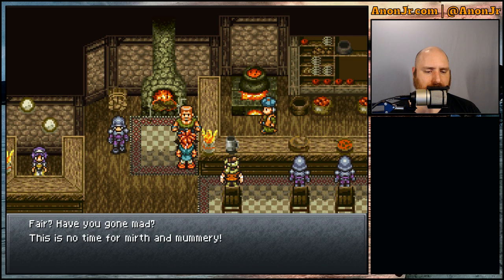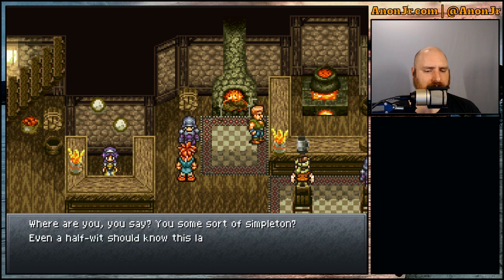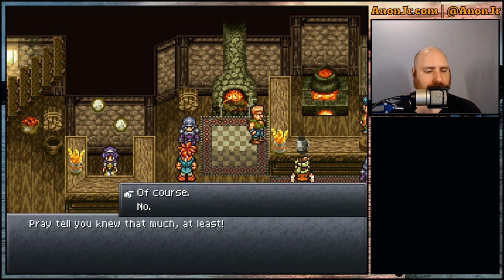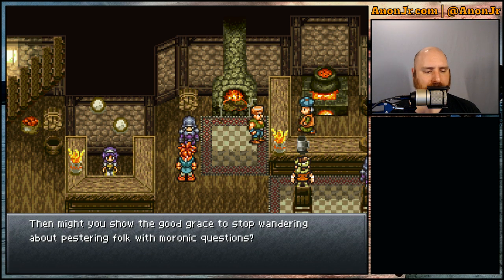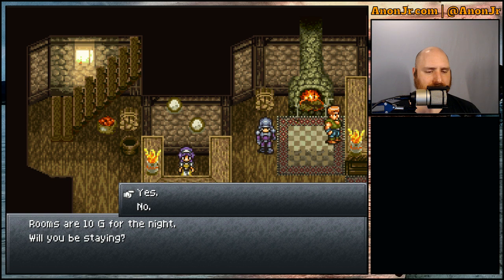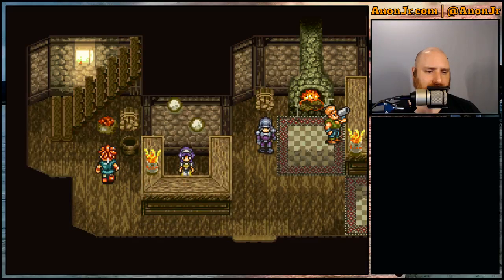Have you gone mad? There's no time for mirth and mummery. You some sort of simpleton? Even a halfwit should know this is the land of Gardia. Our kingdom wages war with the Fiend Lord's army day and night, fighting to restore the realm's peace. Pray tell you knew that much, at least. You're lucky I can't fight you. Rooms are ten gold for the night. Let's take a quick check on our inventory — 76 out of 96 hit points. That's not low, but not as high as I'd like. We'll spare the gold.